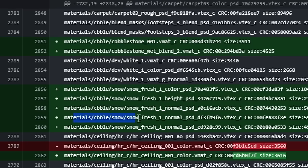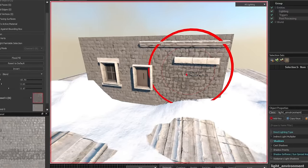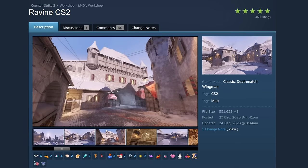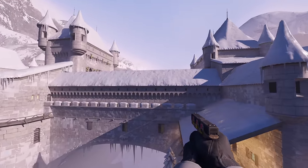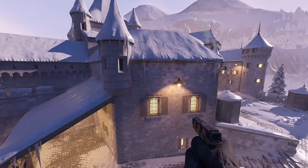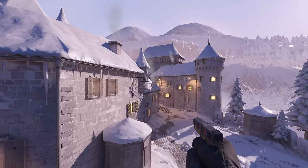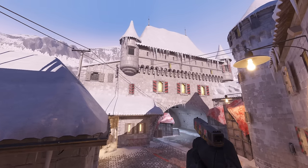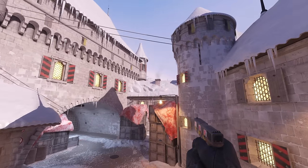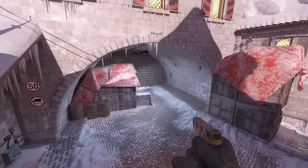In the last video I talked about the leak of the official Cobblestone remake in a winter style. It's also worth mentioning a remade Wingman map called Ravine by JD40, Quadratic, and Quotin. The action takes place in a snow-covered castle in the mountains. In my opinion the map looks impressive, and Counter-Strike developers should definitely take a look and perhaps draw some inspiration from this project.